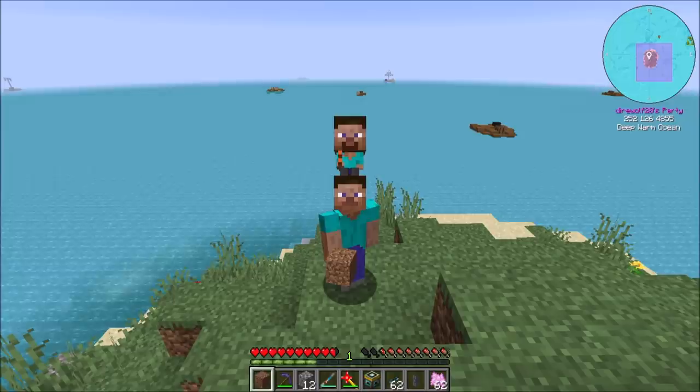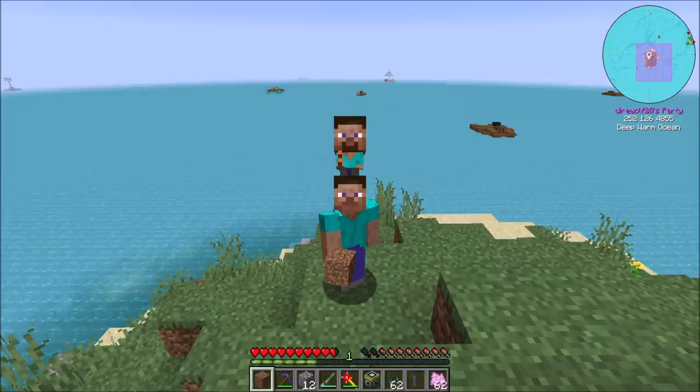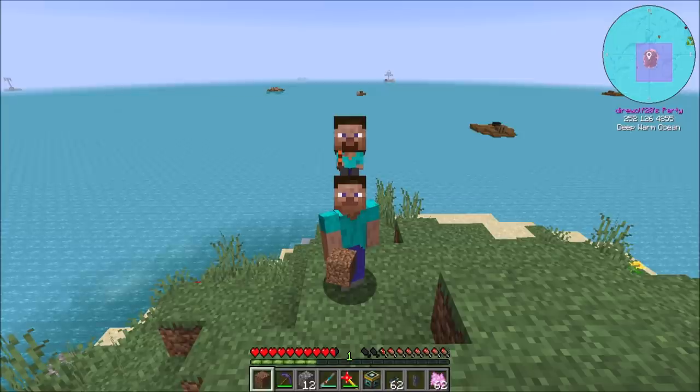So how can we resolve this or protect ourselves? For vanilla players — those of you who play vanilla Minecraft and use the Mojang launcher, whether it's the new launcher or the old one — all you have to do is close your game if it's currently running, launch the launcher, and it'll automatically update your game and protect you. Next time you launch Minecraft, you're going to be okay.